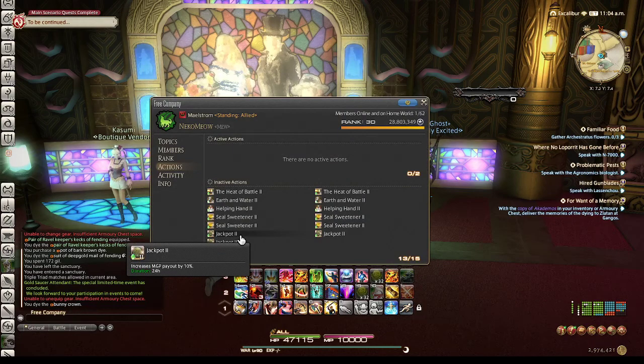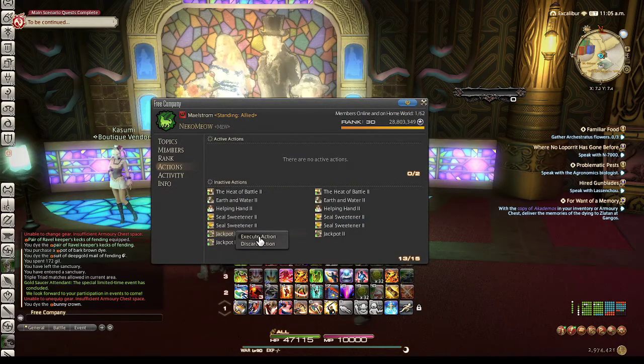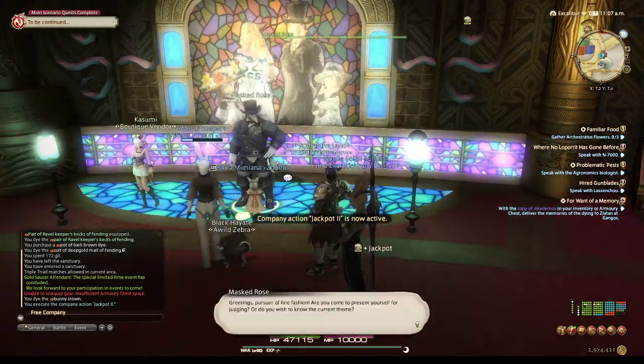If you have access to the free company jackpot bonus buff, make sure you're popping that before you talk to Mastros for more MGP. Then once you're ready, present yourself for judging to Mastros.